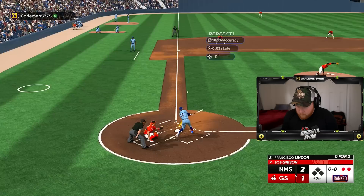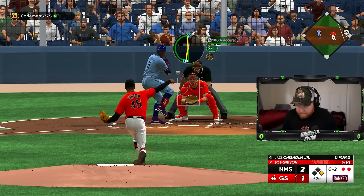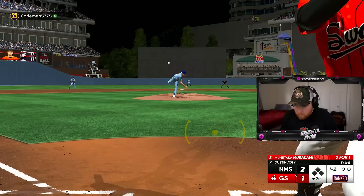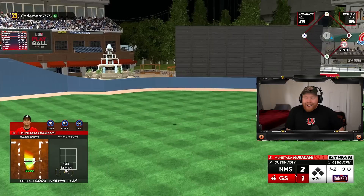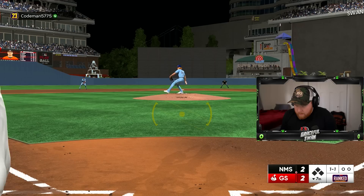I'm going with the fourth straight fastball — he ain't touching this. Yeah! No — we hold him to a single. Manny with a huge play. Oh my god man, we got seven out of Bob. I don't know if we have the pitching to cover two innings though. Murakami got me — yeah, we got a tie game in Swan Fam Stadium.